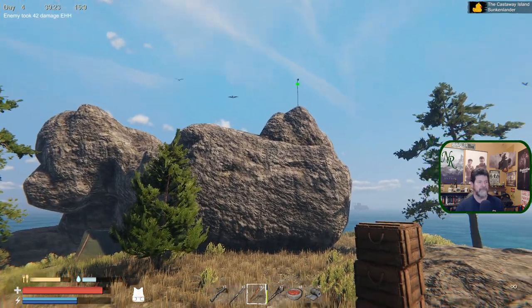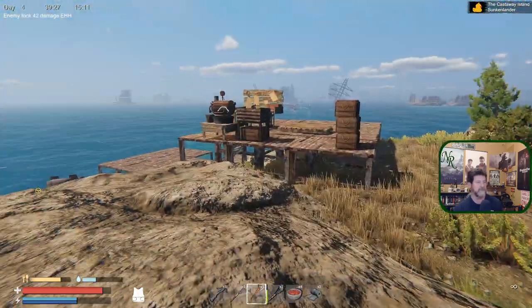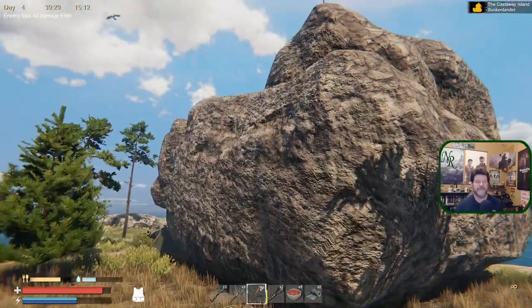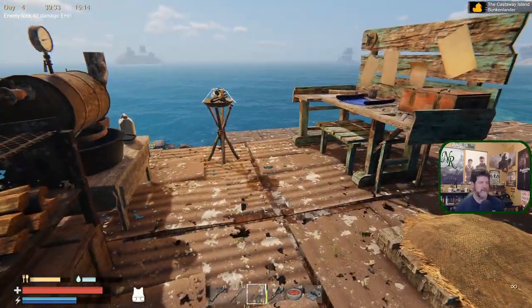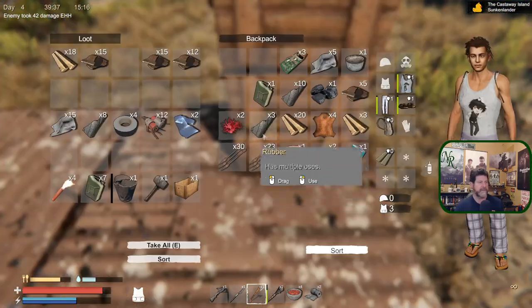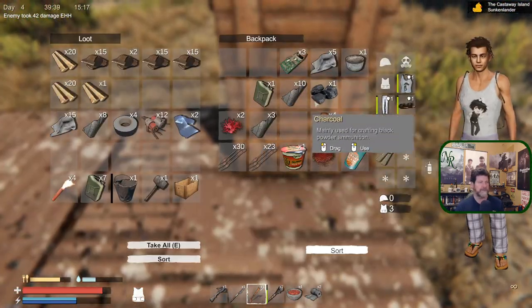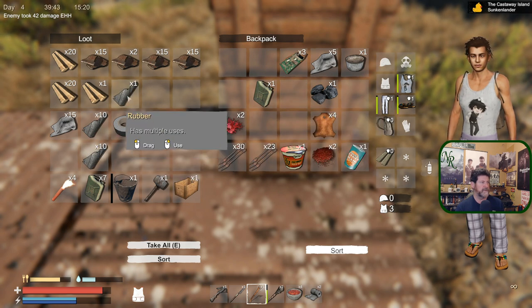Another ladder or staircase to go up one more level and eventually up onto there. I'm thinking we can do most of our battles from up there - they will come to us over here and attack us instead of trying to destroy the base to get to us inside. A lot less repairs to do if you fight them that way.